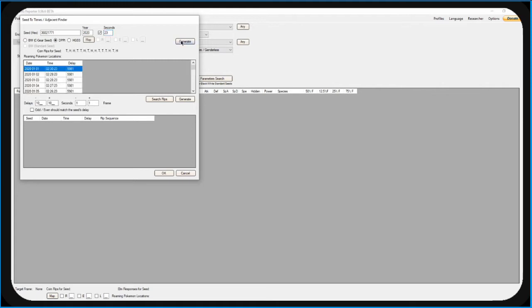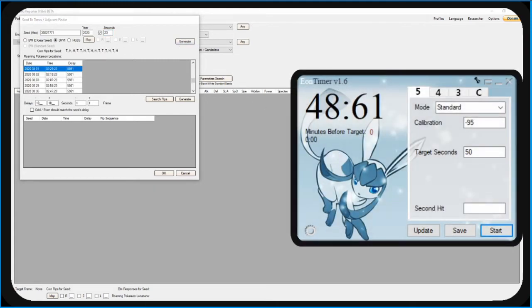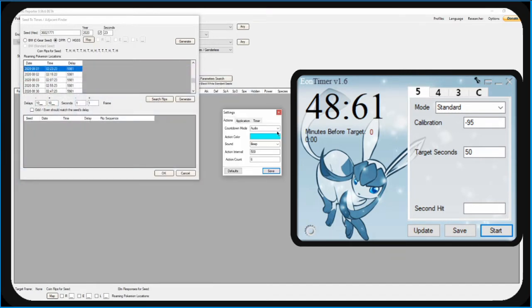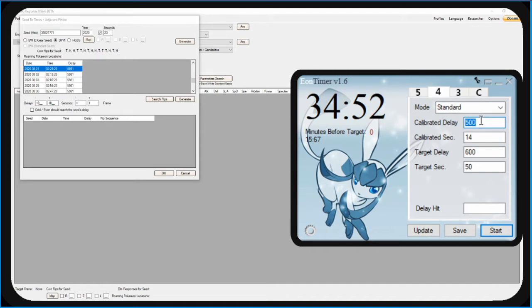The info that appears is what we're going to use in the Eon Timer. I'm using a slightly outdated version of Eon Timer — yours will look like mine shown here; it's just aesthetic changes but functions exactly the same. Firstly, on the timer, check that the settings are set to the console you're using — I'm using a 3DS, but if you're using a DS, set it to NDS. Next, make sure it's on Gen 4 at the top. For the calibrated delay, try 600 for Diamond, Pearl, and Platinum, and 490 for HeartGold and SoulSilver. Leave the calibrated seconds as they are.